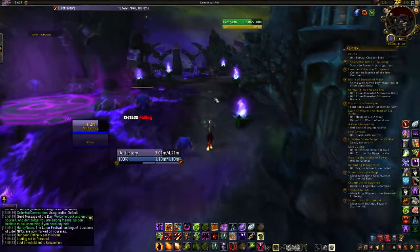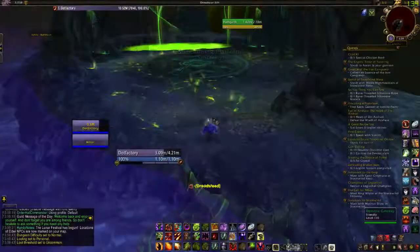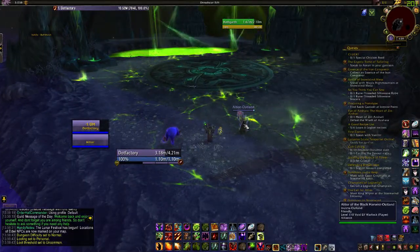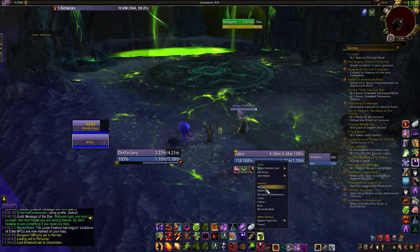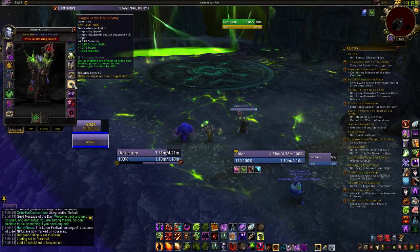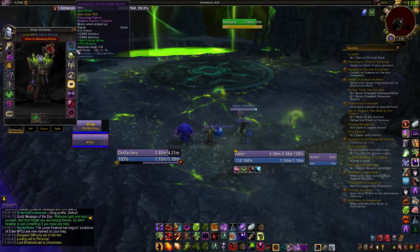So if you don't know, this is how you unlock the hidden artifacts for the Warlock Destruction. You just kind of find a group, then wait for another person to join. You need a minimum of three people to even summon the guy.